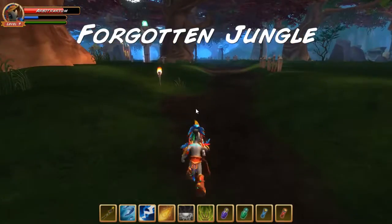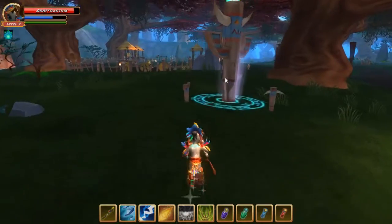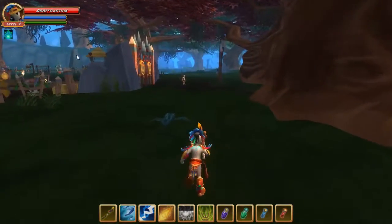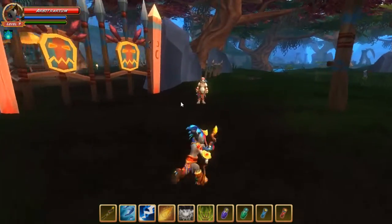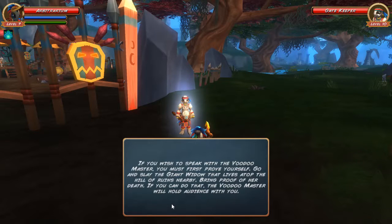The first thing you'll see when you emerge is this little village here to the left and a totem to heal you right back up from those two fights. But the doors are closed. Unlike the village, which we opened from the inside at the beginning of the game, these ones are not open. He lets us know that he's not going to let us in unless we can prove ourselves to the voodoo master.